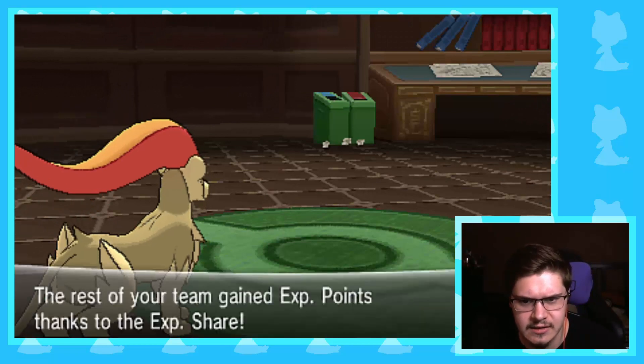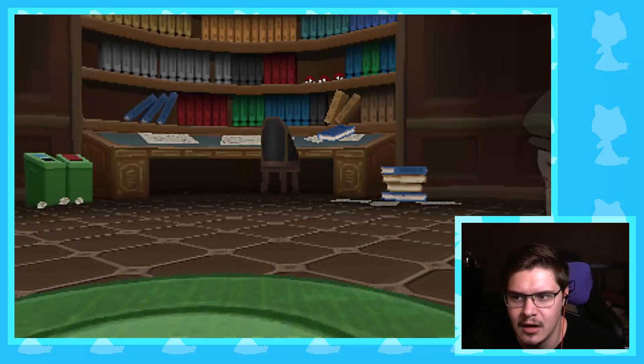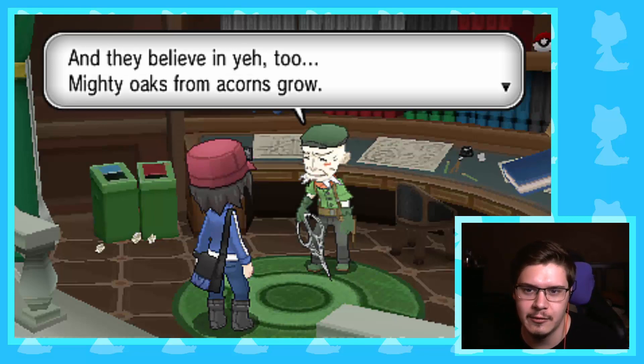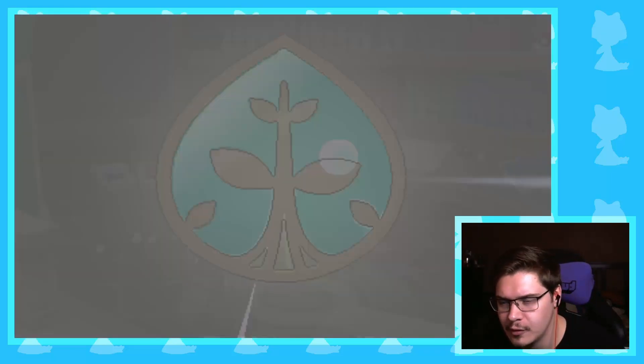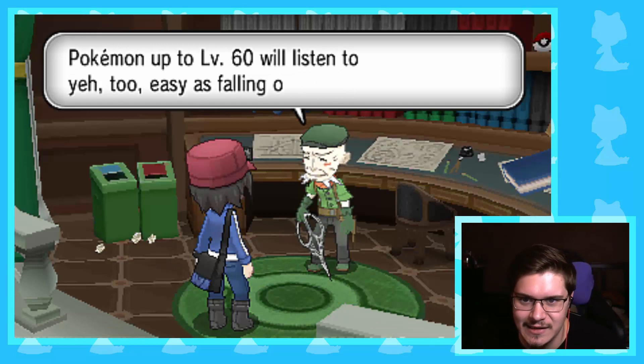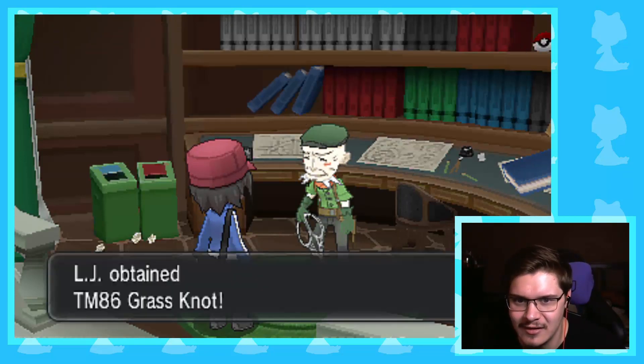Oh, this is kind of cool too — I just realized this is the fourth gym for this game and it's a Grass type, which is a lot like Kanto where the fourth gym is Grass type with Erika. Kind of funny coincidence that they're both Grass and both the fourth gym. So there we go, fourth badge, fifth for the badge quest. Pretty easy — that one was a lot easier of a battle than Korrina's gym, not gonna lie. Alright, I'll see you guys in the next one, probably going for Helioptile. Until next time, keep it calm, cool, and collected.